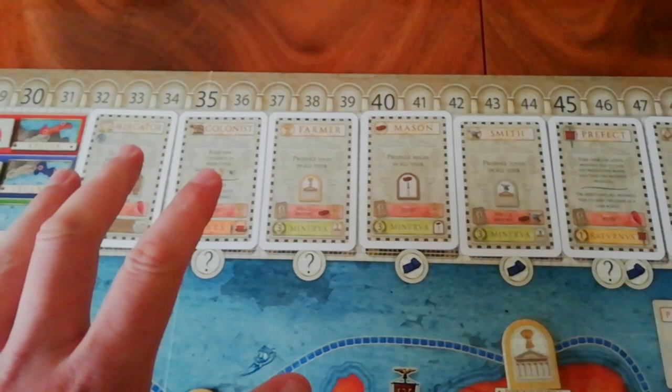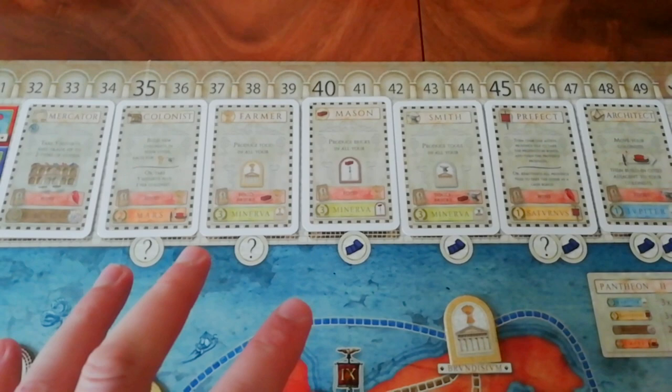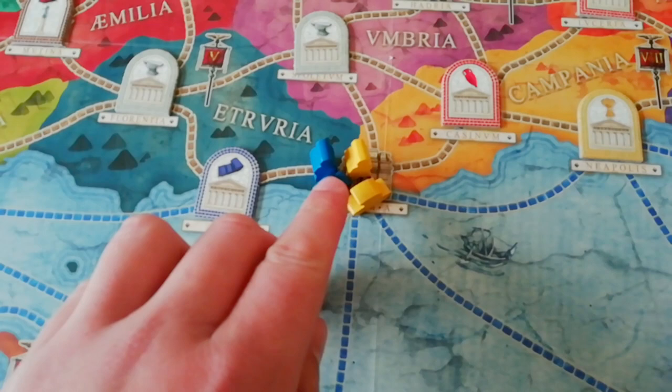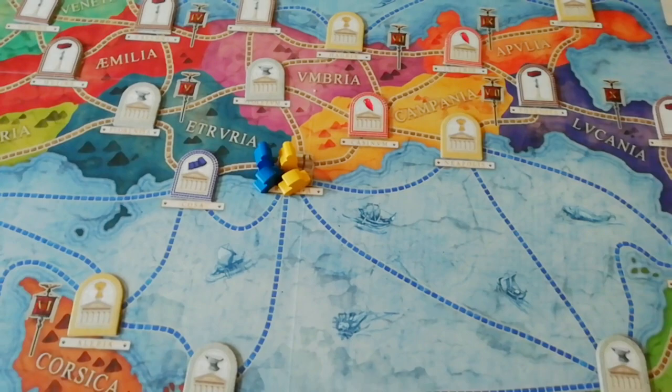I've also got this card row here which is made of these personality cards, and these are going to be available for purchase. The size of the deck is based upon how many players are in the game. You've got a bunch of resources at hand ready to play with, and you're going to start with a worker and a boat — a man and a boat — in Rome.